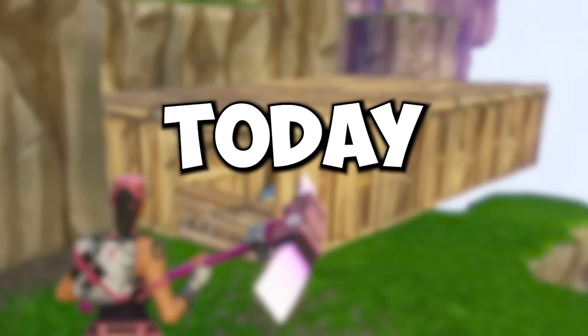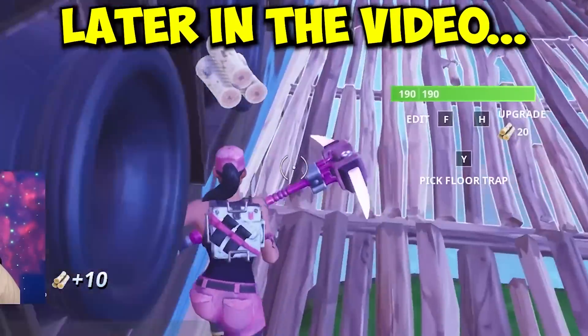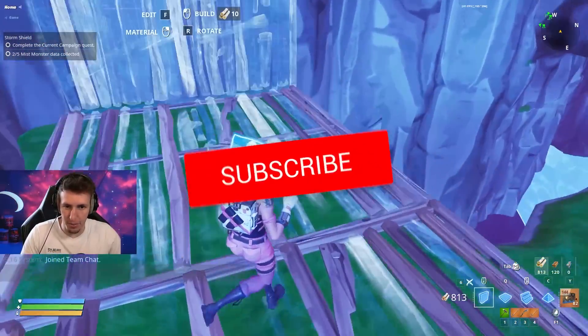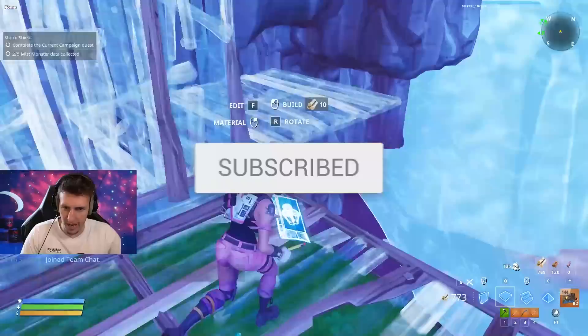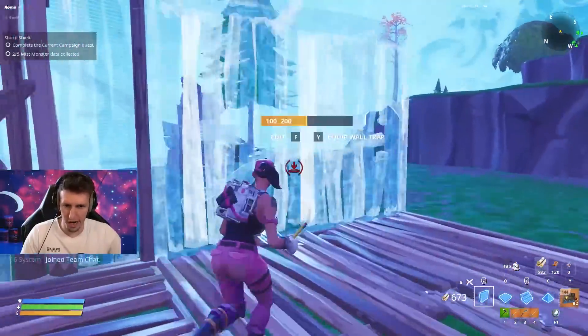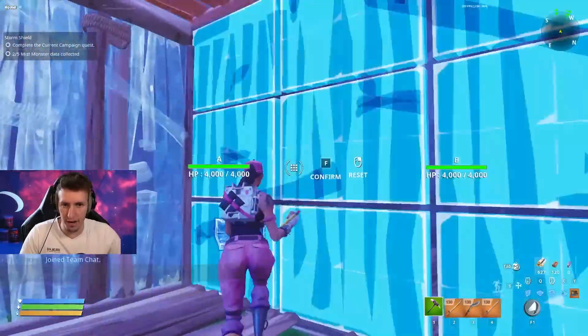This is a sketchy trading box, and today we're going to see if we can scout legit traders using a crazy method to teleport items through a wall. Let's get started — I haven't used this method in ages, so we actually need to build it real quick. You're probably wondering what on earth I'm building — yes, this trading box is pretty sketchy.